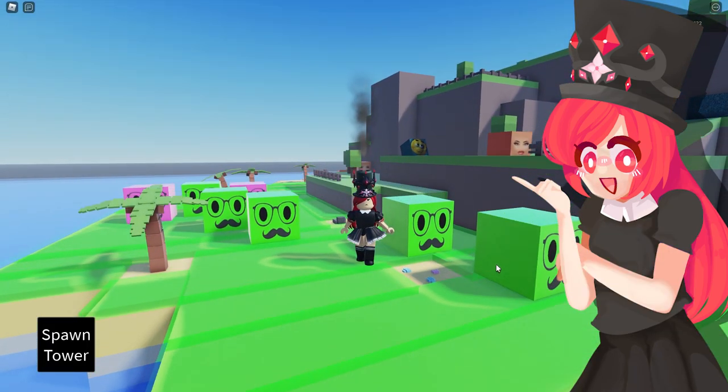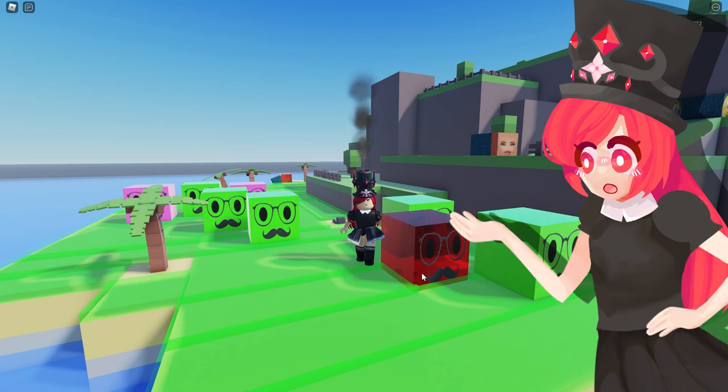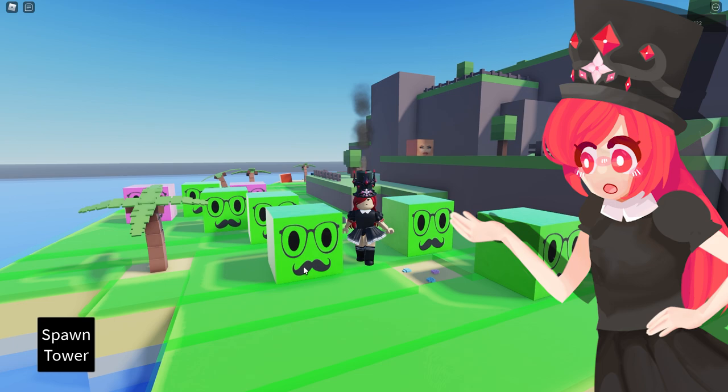And of course, you can place as many as you want. But that is basically the basics of tower placement — there are parts where you can place them and parts where you can't. And that is what a tower defense game is all about.